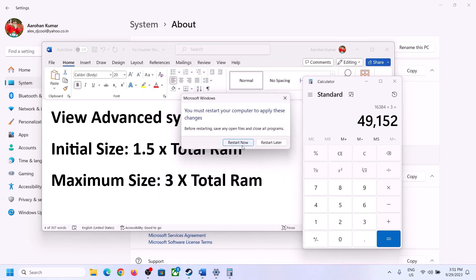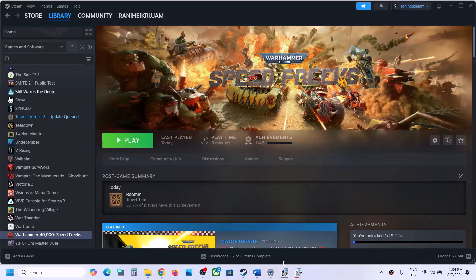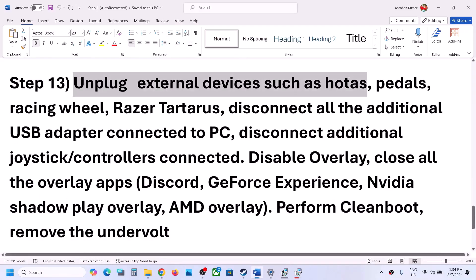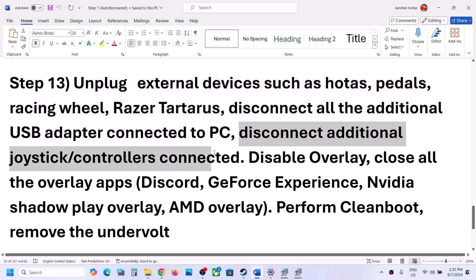Restart your computer — make sure you restart after this. The next step is to unplug all external devices from the computer. If you have a HOTAS, pedals, racing wheel, any USB adapters, dongles, or extra controllers connected that you are not using, disconnect them and then launch the game.